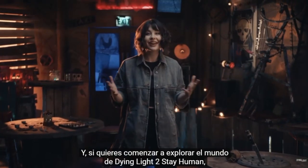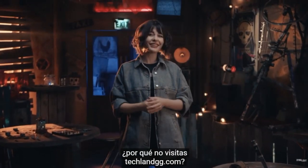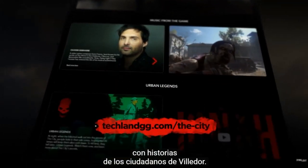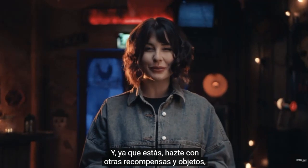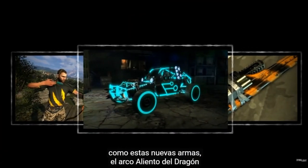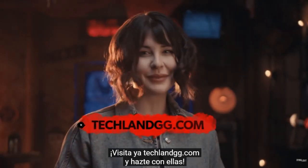If you'd like to start exploring the world of Dying Light 2 Stay Human already, go to TechlandGG.com, where you'll find a whole new section with stories about the citizens of Villador. Check them out and let us know on social media what you want to hear about. Don't forget to grab all the rewards and goodies, such as the new weapons: the Dragon Breath Bow and the Neon Storm Ye Old Trusty.